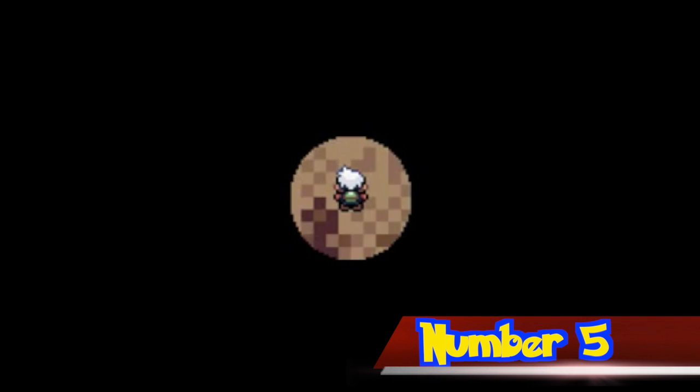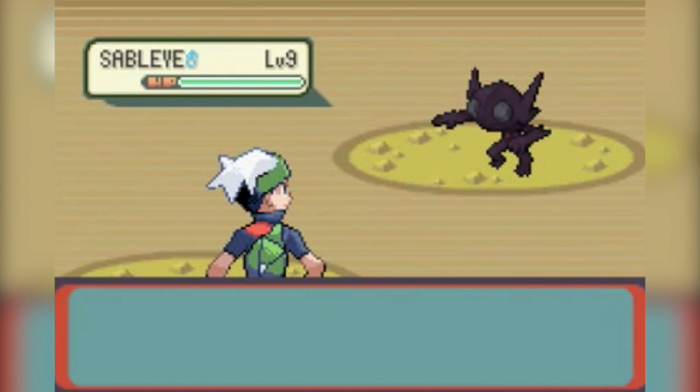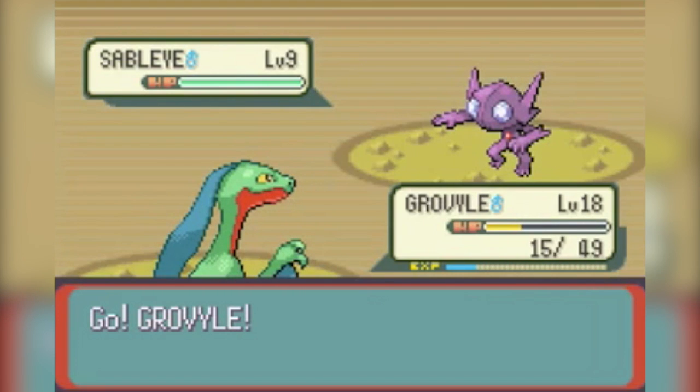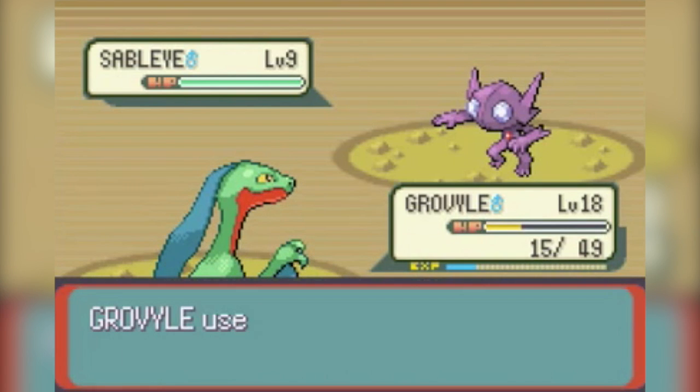Number 5. The gems on Sableye's body may be a reference to Pokemon Ruby and Sapphire, as the common colors for rubies and sapphires are red and blue. Sableye's shiny sprite also has green and yellow gems. Green is the common color for emeralds, making this a possible reference also to Pokemon Emerald.